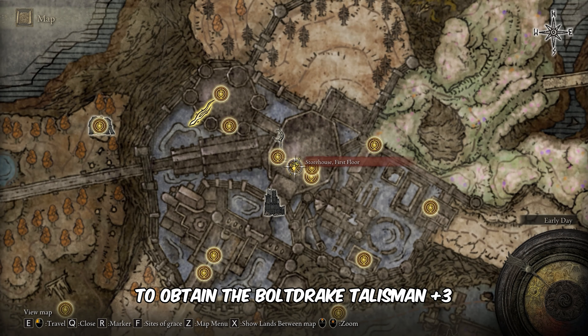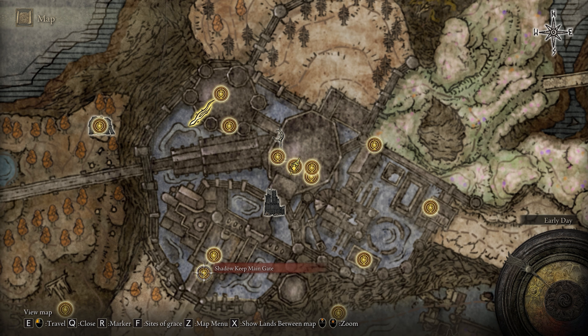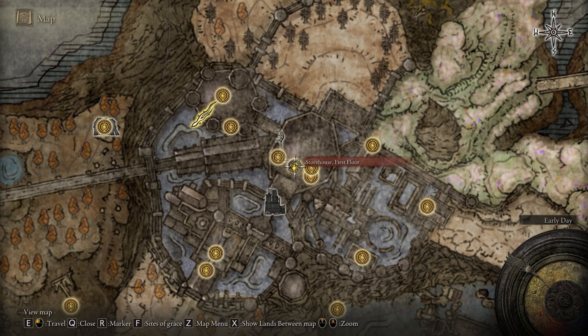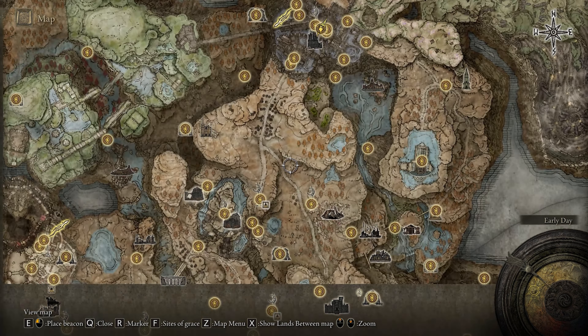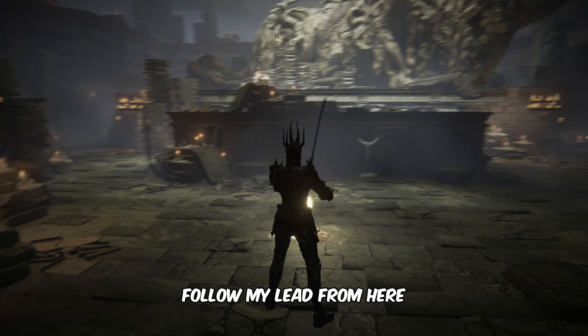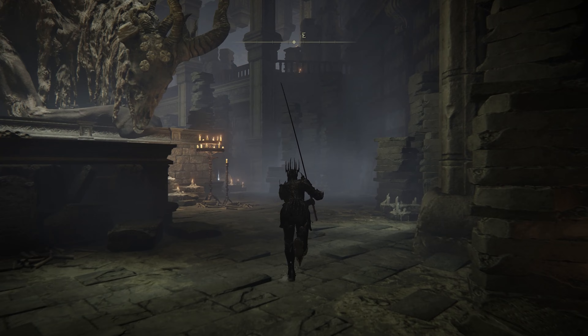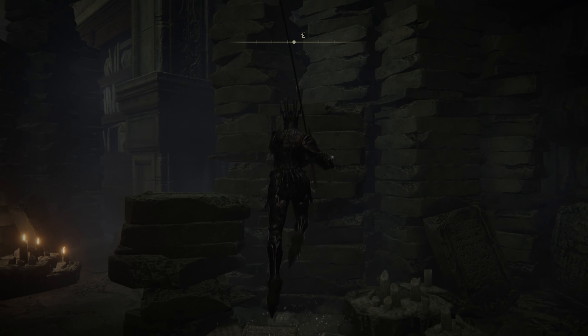To obtain the Bolt Drake Talisman Plus 3, we need to reach the storehouse, first floor. Follow my lead from here. Let's go.